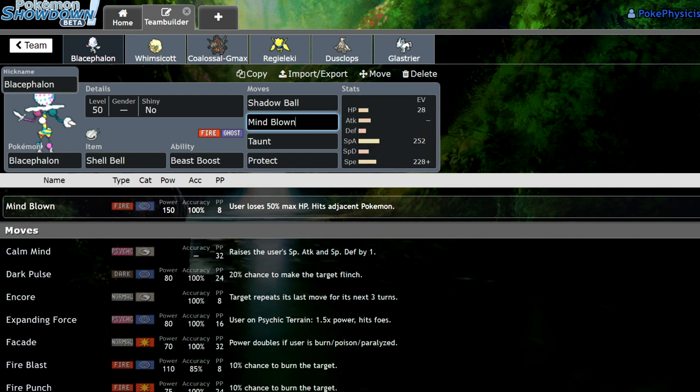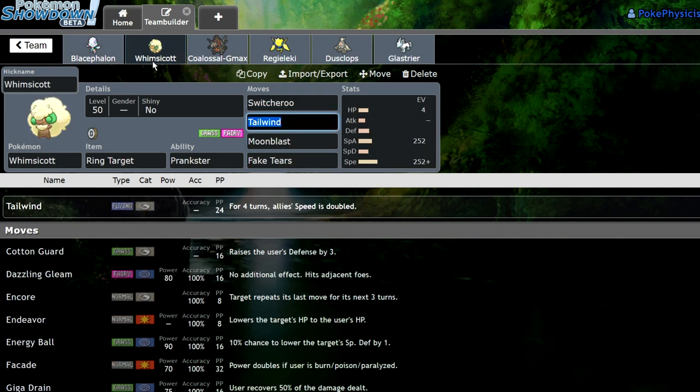Last night I clicked Mind Blown against a team that had a Magnezone and a Whimsicott, and I had my own Whimsicott — I got all three KOs, got my Beast Boost, and then went back up to 100% health despite taking 50% from the move. We just have Shadow Ball and Taunt on it as well. I could run Flamethrower but I just want to click Mind Blown. We have a Ring Target Whimsicott which pairs up with the Regieleki. Like I said, this is a dumb team.